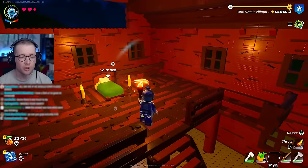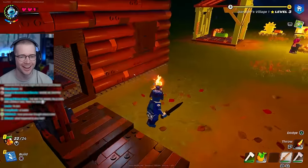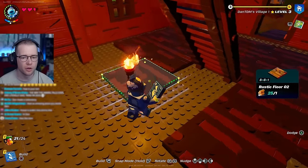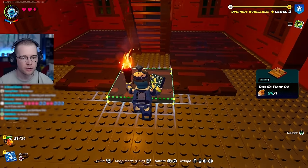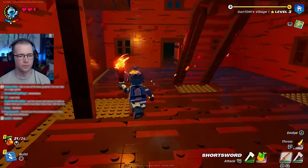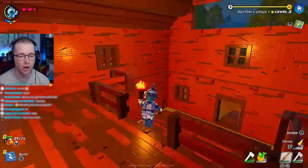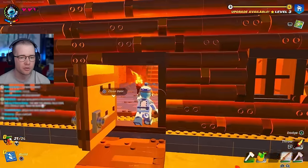It kind of looks a bit creepy if I'm being super honest - like a ritual is about to happen. This is gonna bother me - I don't know how we fix that. Oh no, there's another object in the way. We need smaller floor pieces if we can do it somehow. It's a work in progress - not quite watertight but we're almost there.